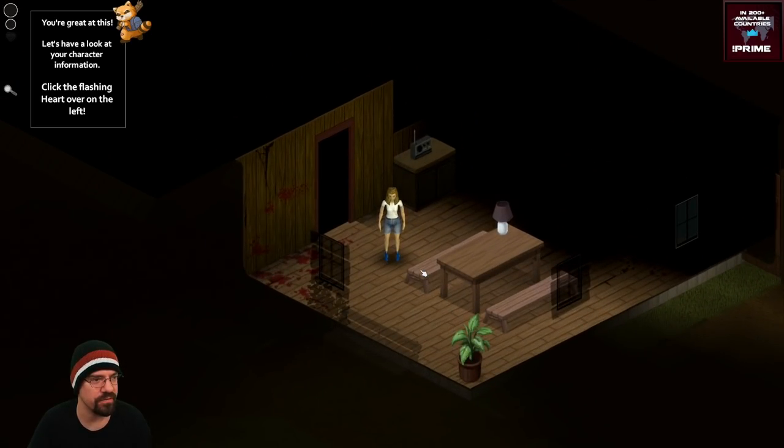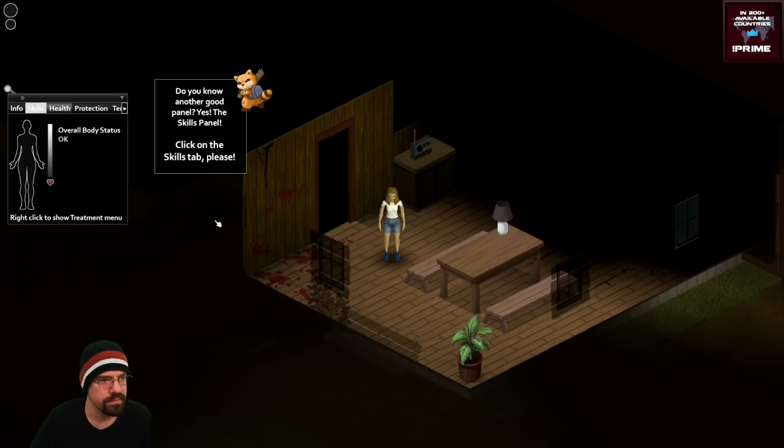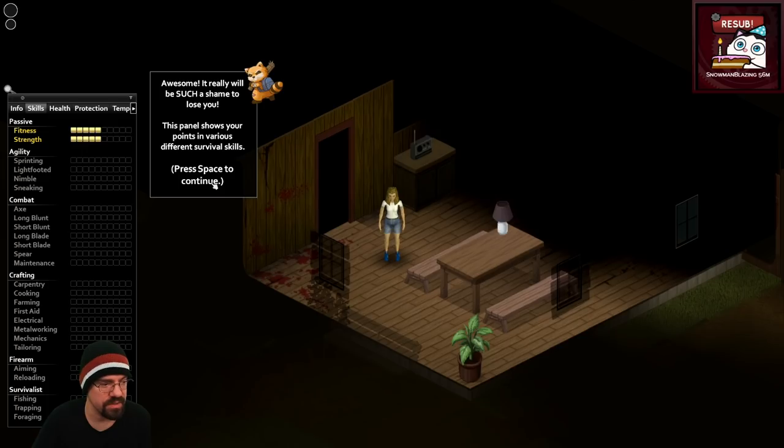Get a bird's eye view - lonely place when you're about to die. Let's have a look at your character information - click the flashing heart over on the left. You see your health status: scratches, bites, bleeding, broken limbs - all listed for your convenience. It's also here you can manage and treat wounds. Now the skills panel - click on that.